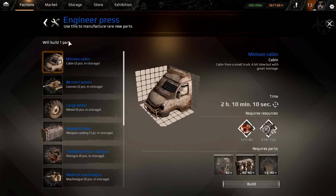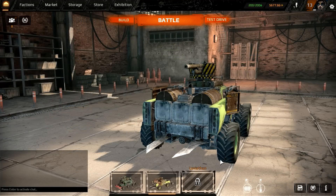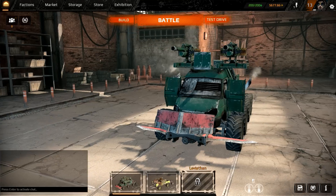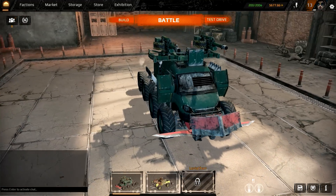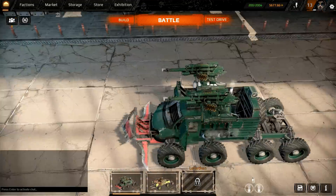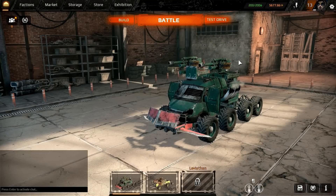That something is the minivan cabin. This is where the fun starts — the minivan cabin gives you 10 energy points, which means you can carry two 76 millimeter boomsticks. The double 76 millimeter boomstick build is really popular right now for good reason: it's going to make you a lot of credits and give you a lot of experience. You'll need to level up more to put that many parts on your vehicle, but this is the target build.